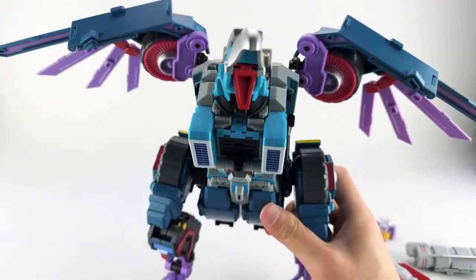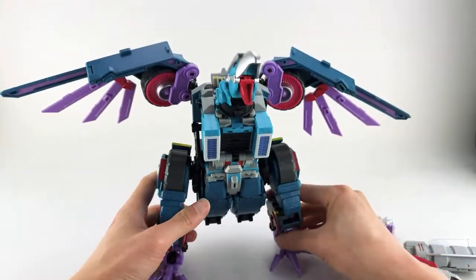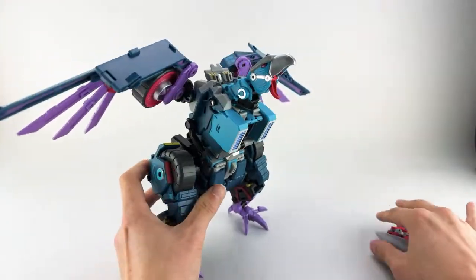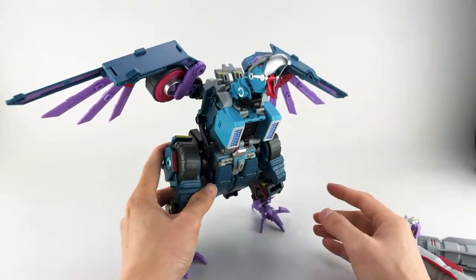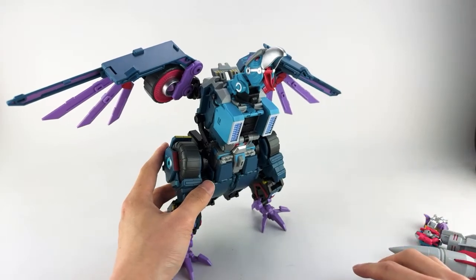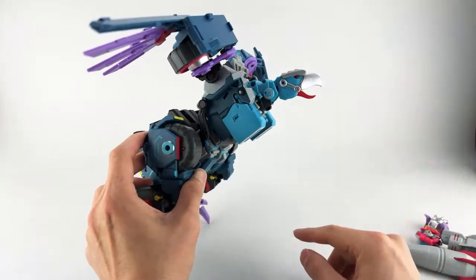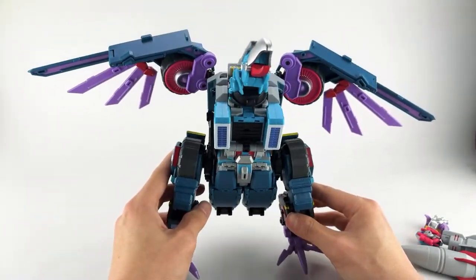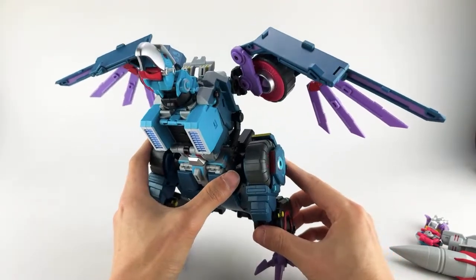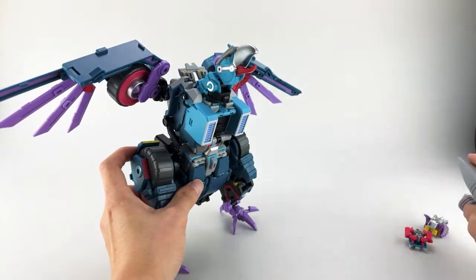That's really it for bird mode. It does look quite nice — he looks kind of like a turkey vulture. I'm not even sure what his alt mode is officially supposed to be, but just based on the shape of his head I think it's a vulture. I think we covered all the articulation and accessory options.